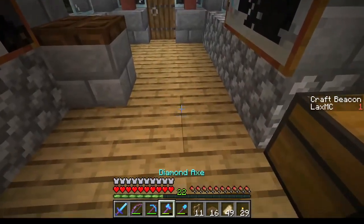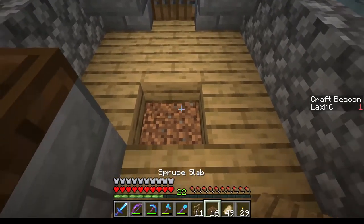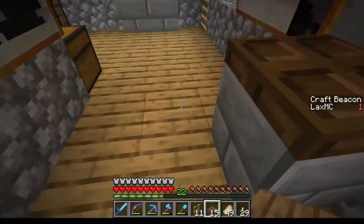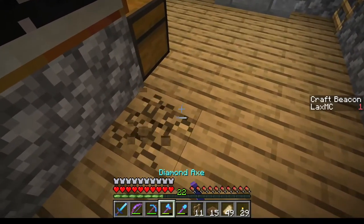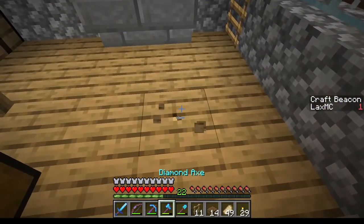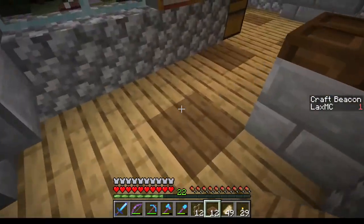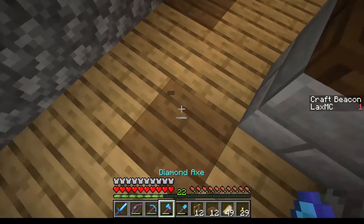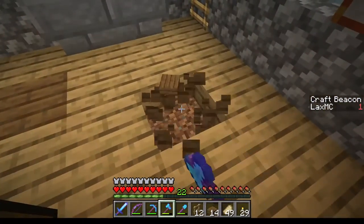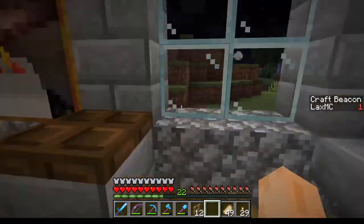Maybe you play around with the floor, or maybe you try some spruce slabs in there. You can do like a checkered pattern or maybe just a random pattern and see what you like. Does this look good? First impression — not really. So maybe we just put it back the way it was, or maybe we try something else. If you don't like it, you can just change it back — it's very easy.